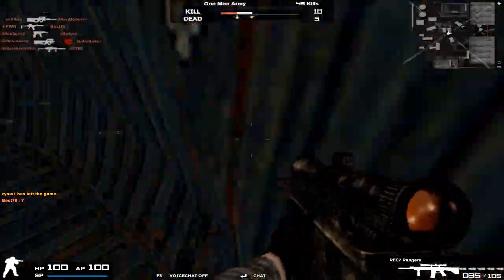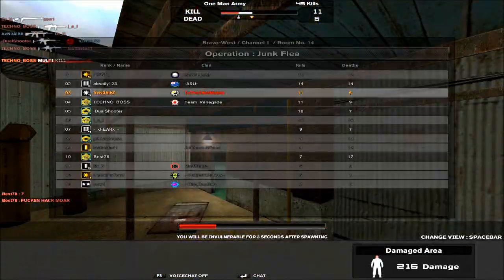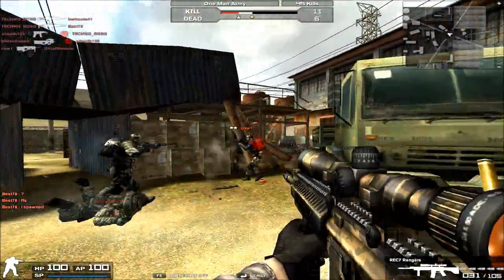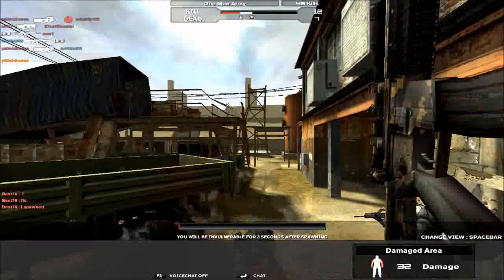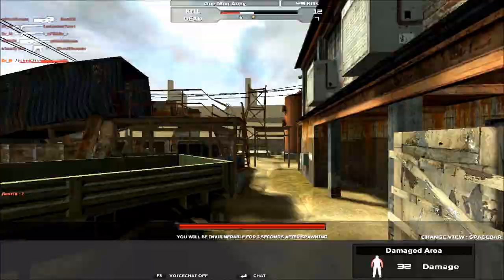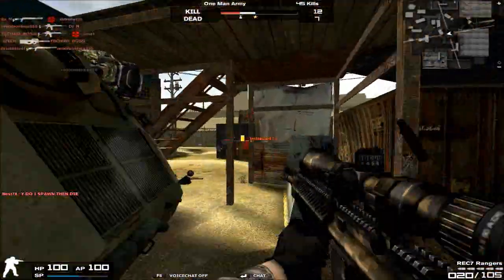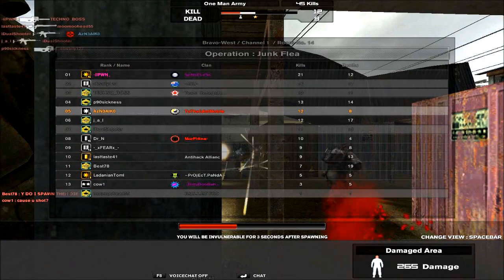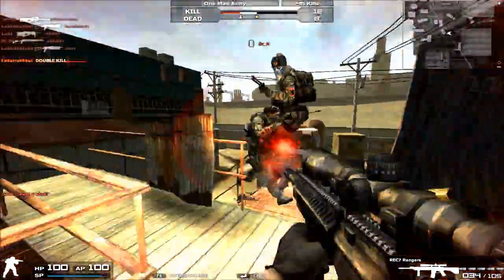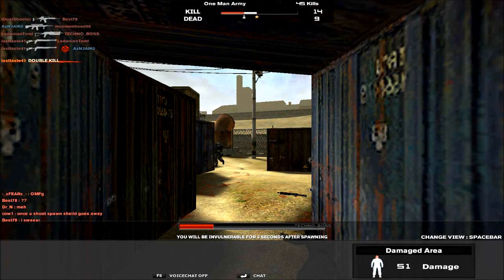One thing I forgot — sorry about this extra audio portion — but after finishing the initial REC 7 Rangers commentary I looked back through it and realized I didn't talk about the burst fire function. This is a different audio file from what you've heard for the past seven minutes, so in case I didn't mention it: the REC 7 Rangers is capable of a burst fire function — a three-round burst.